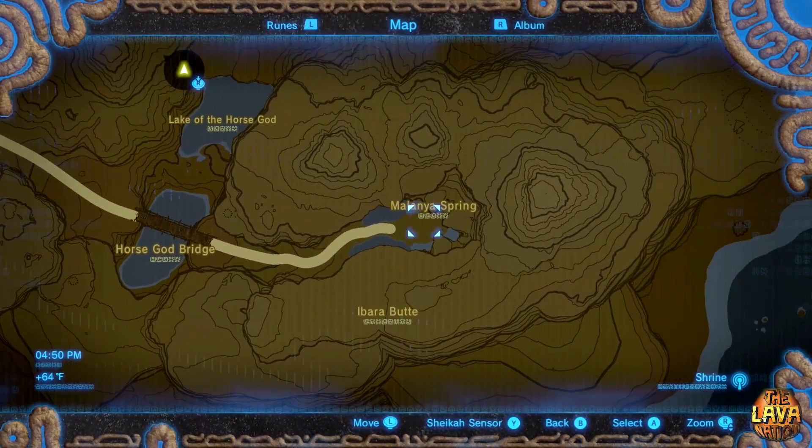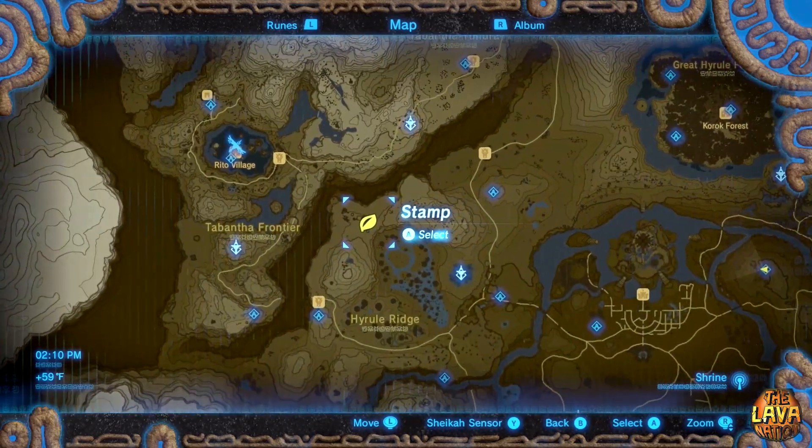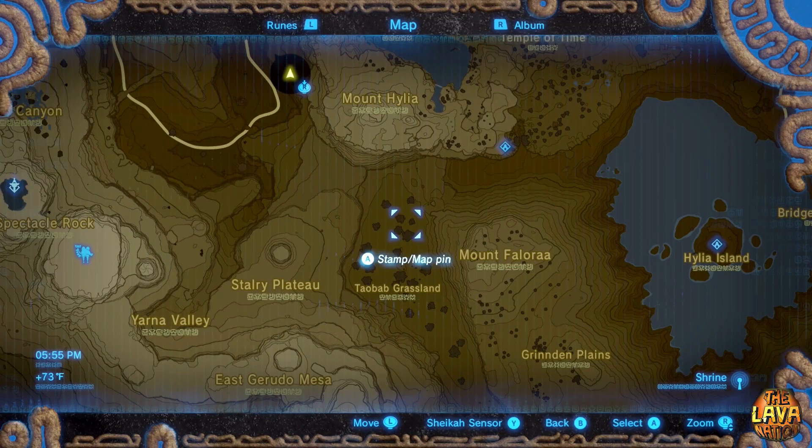This is the location of the Horse God, and these are locations of some 5-star horse spots.